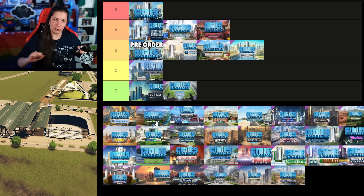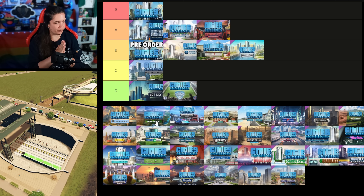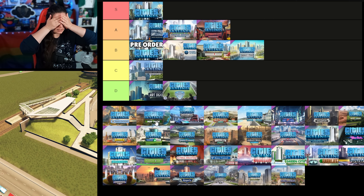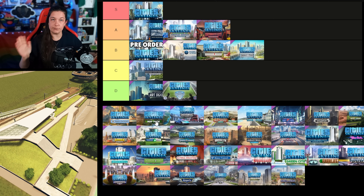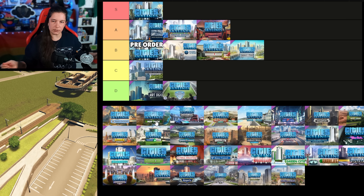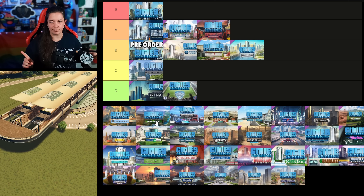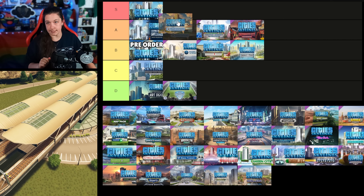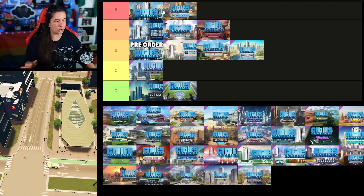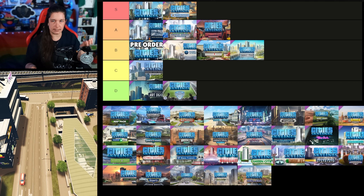Also released on the 21st of May 2021 was the Train Stations content creator pack. The number of stations we got with this pack — just the sheer number of them alone was unforeseen. Amazing. And then to have each one be so beautiful — the Metro Plaza station alone puts this into S tier, but also the rest of them do. So this is my first S tier content creator pack. Just get it — it's so worth having the variety in your transit stations. So good.